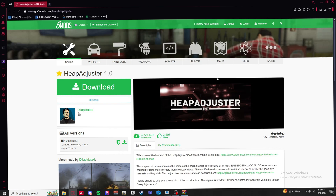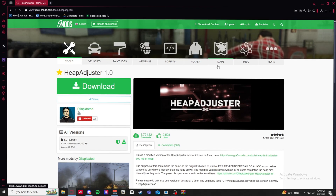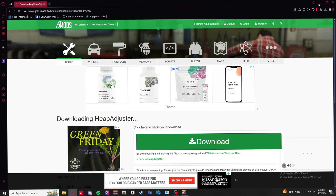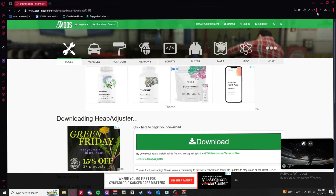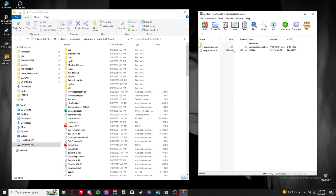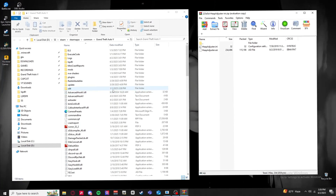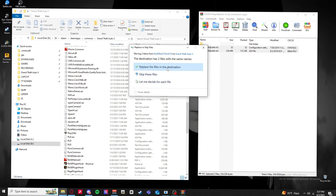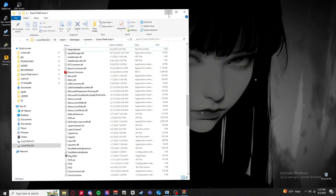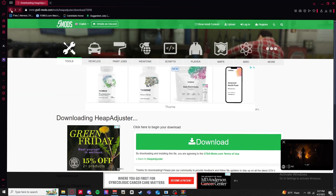The next file is Heap Limit Adjuster - this is a standard one you've probably downloaded before. Download it, open it up, go back to your main GTA5 directory. It's just two files: an ASI and an INI. Grab those two, drag and drop them, and replace the files.